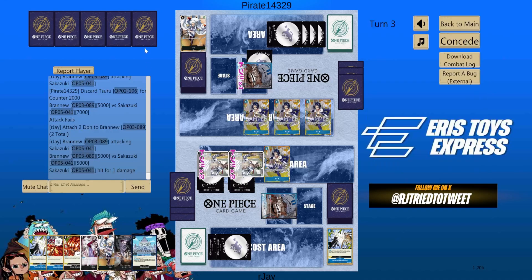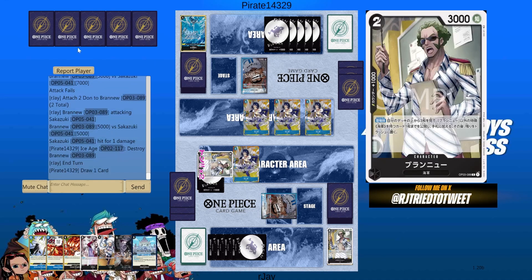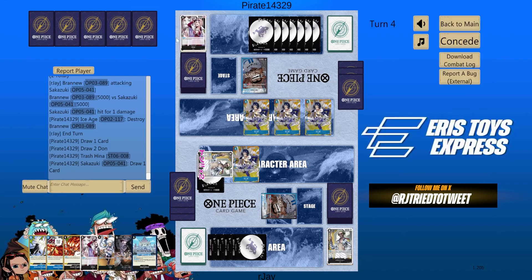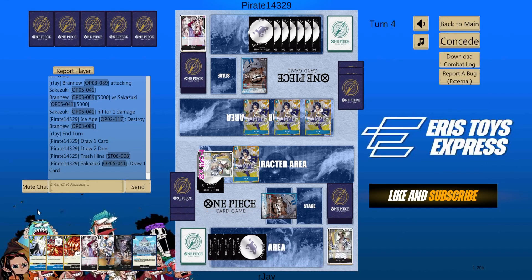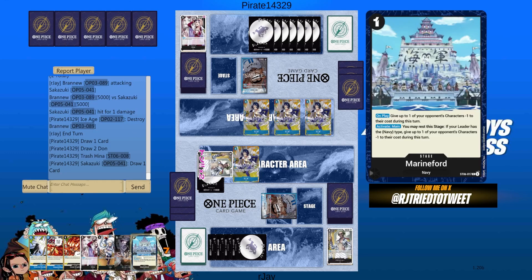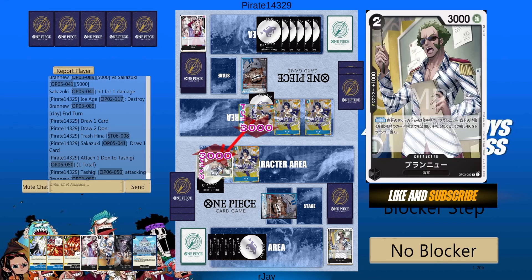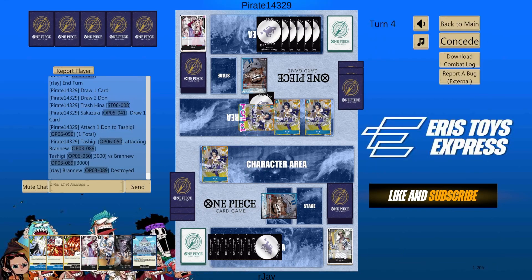He already took one — a trigger! That's a Great Eruption. Ice Age — he went for it. Wow, that's a very costly Branu. He went for Ice Age. If I counter this one, I'll let him go.